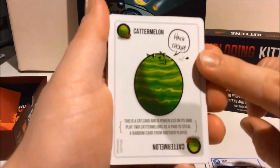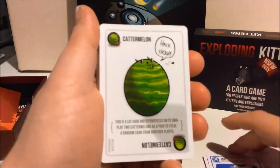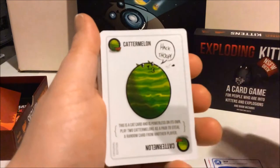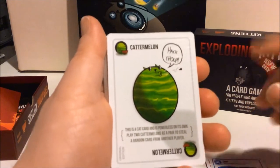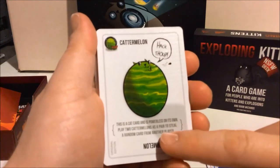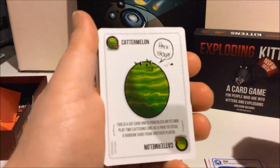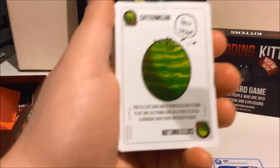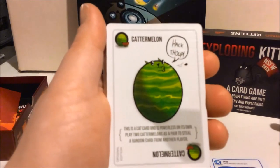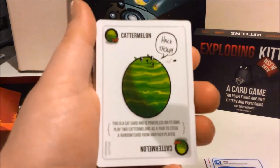The Catermelon — they have a bunch of cards that just don't have the colored things; this one's gray. If you can match up two of these, you can play both of them and steal a card from an opponent. This is a Cat card and it's powerless on its own. Play two Catermelons as a pair to steal a random card from another player. You can steal one of their attack cards, maybe steal their Diffuse card, and build up a couple so you can survive multiple Exploding Kittens.